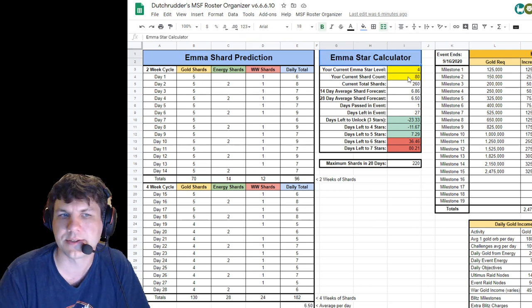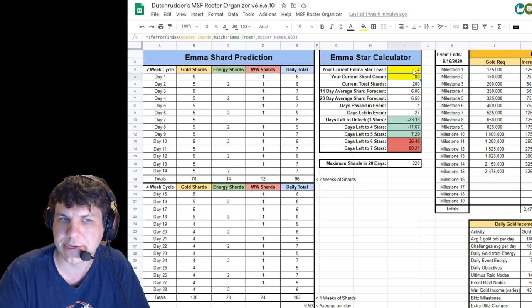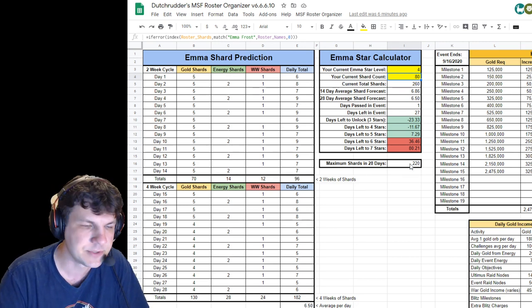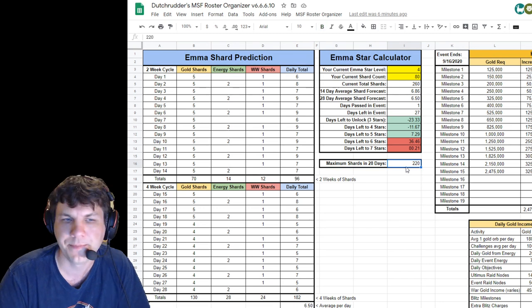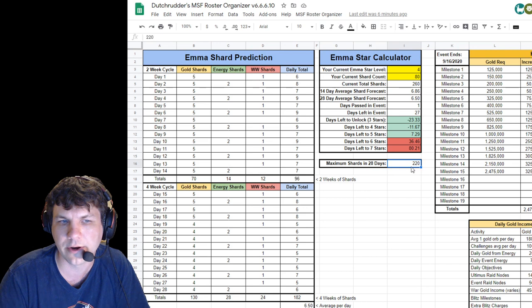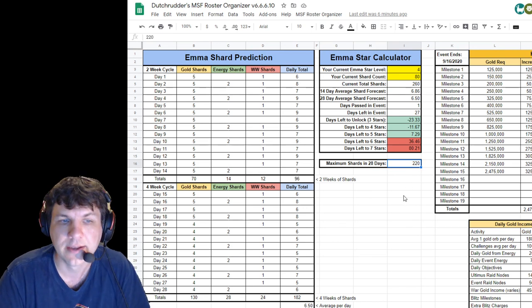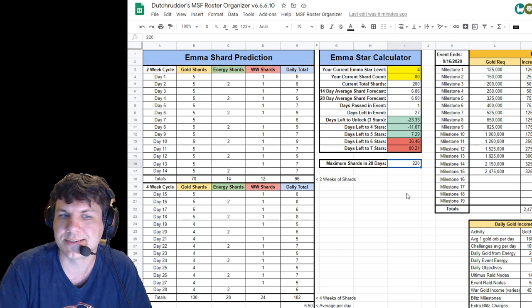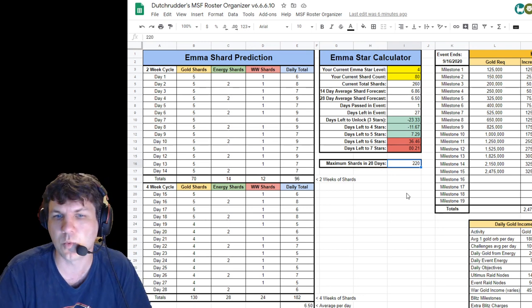I have these set up right now to pull directly from my roster sheet for the Emma information, but you can just overwrite them and the formulas will update with your info. Maximum shard is just for reference — if you were to max out all gold shards, energy shards, and World Warrior, the total is 220. Symbiote Spider-Man for reference was 192, because he had 28 less shards due to one fewer milestone chart per day for 28 days.